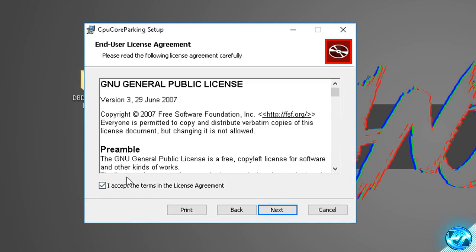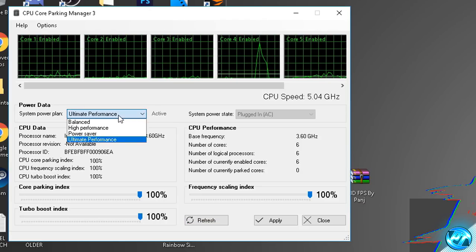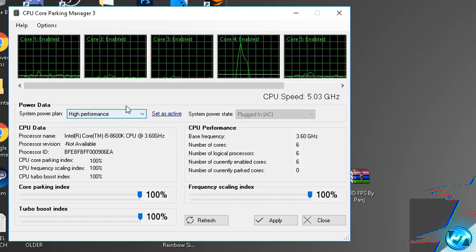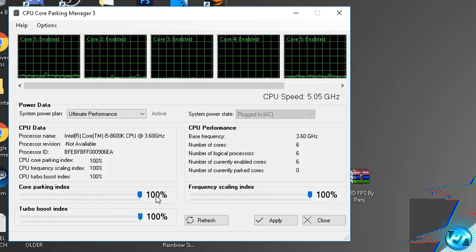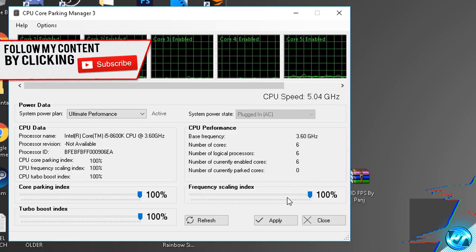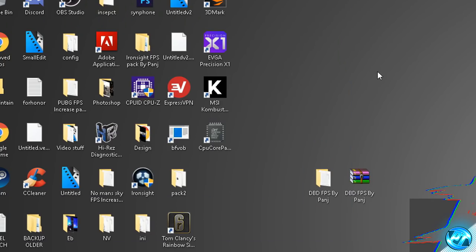To install it, press next, accept the terms of the license agreement and press next, next and install. After a few moments the program will be installed — select the launch option and press finish. Go to the power data plan dropdown in the top left and set it to match the power plan from the previous step — high performance or ultimate performance. Then go down to the core parking index and drag the slider all the way up to 100%. Repeat that for the frequency scaling index, dragging it to 100%. If you have it, go to the turbo boost index and drag it to 100% as well. Press apply to apply all fixes, press OK and exit the program.